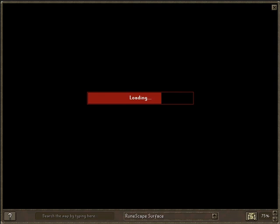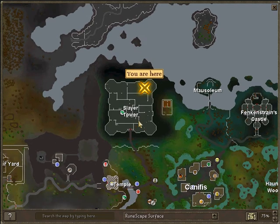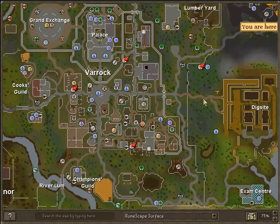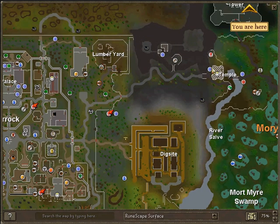Where you want to be going is Canifis. The quest you need is Priest in Peril, I think that's it. You'll need a high combat level and Ranged. I'm going to show you some safe spots as well, as it's mainly going to be Range. So here's where you want to go — Varrock. You want to run down here, past this gate, up here, through here.